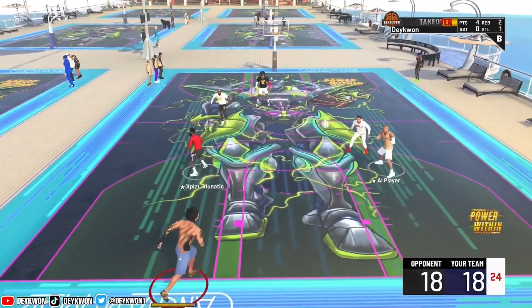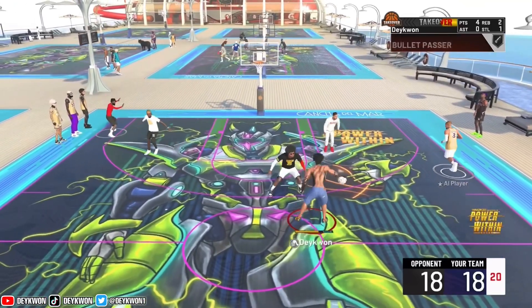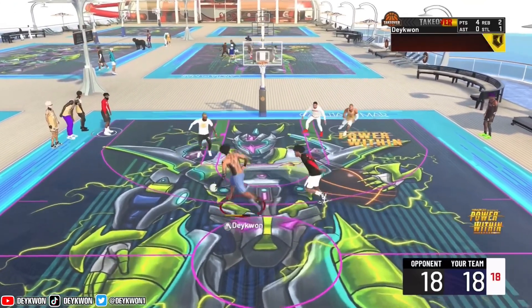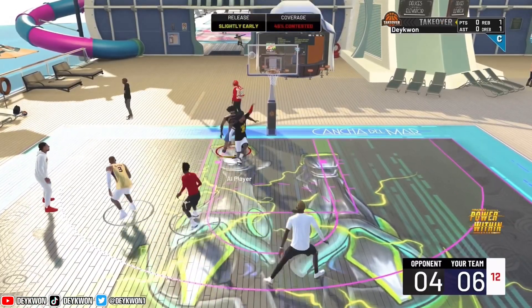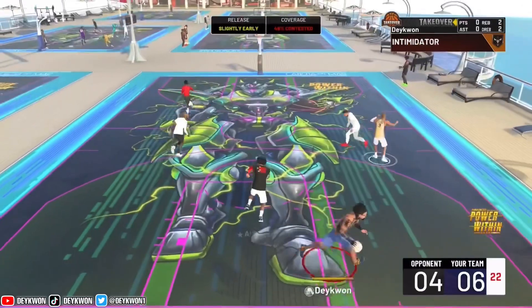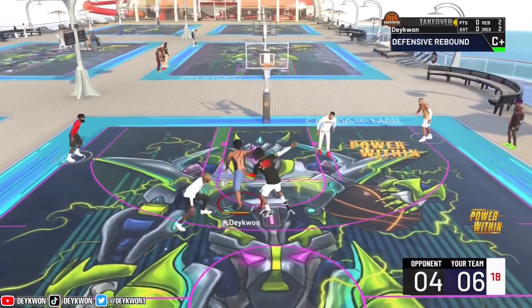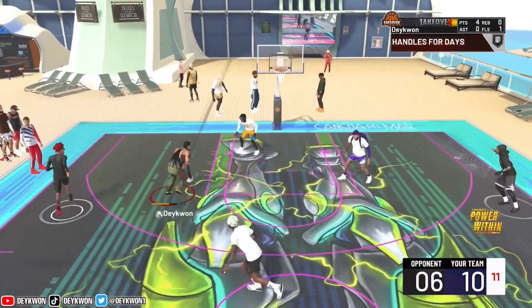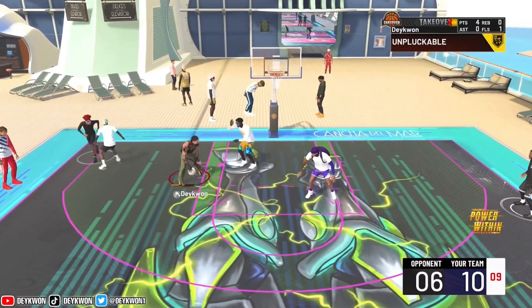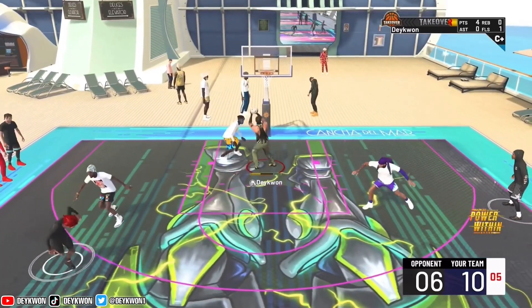There are also a couple situations where it'll give you some bad animations. But thankfully you really don't see these animations that much — the main one where we're putting the ball right in front of us is the one we'll be seeing. Honestly, for the low rating this dunk package requires — it's a 60 — and we're going up with a fairly safe dunk, it's not that bad.